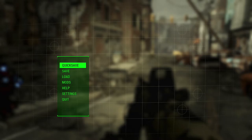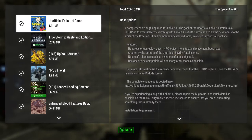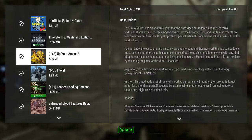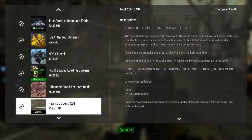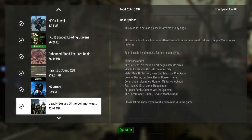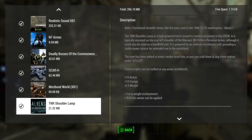Hello guys, welcome back to T-Rox Mod Box. I accidentally killed one of the bosses that's part of one of the mods I downloaded. Anyway, I downloaded: Unofficial Fallout 4 Patch, True Storms Wasteland Edition, Up Your Arsenal, NPCs Travel, Loaded Loading Screens, Enhanced Blood Textures, and Basic Realistic Sound — those are the ones I've had before. The new ones are: N7 Armor, Deadly Bosses of the Commonwealth, SCAR-H, Moribund World, and TNR Shoulder Lamp.